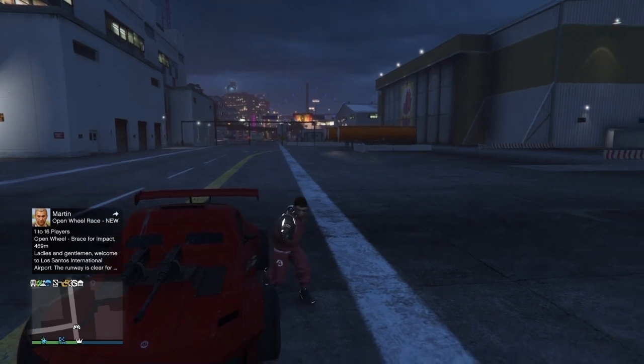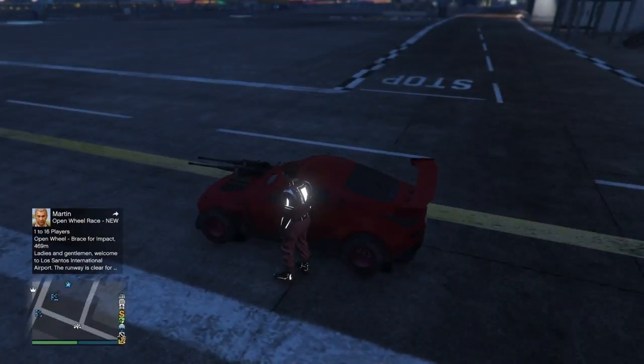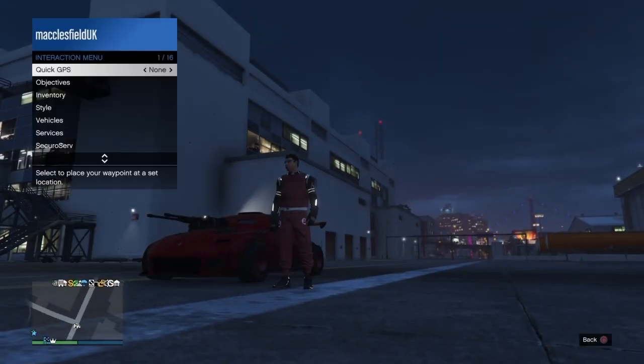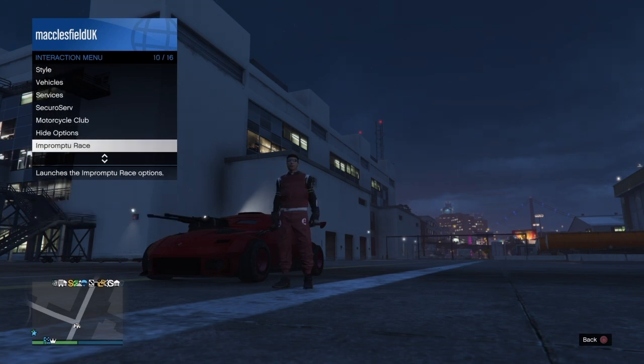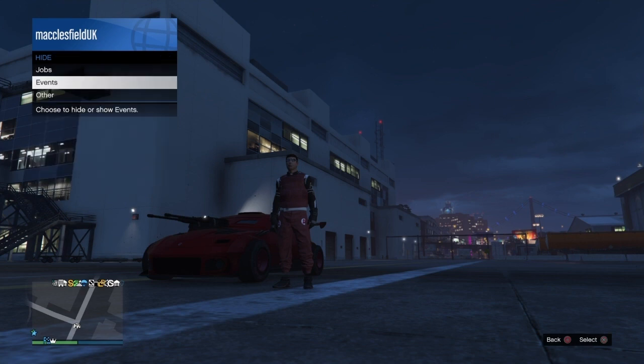What's happening guys, MacClesfield UK here. I'm going to show you guys how to do the god mode. What we need to do is pull our interactive menu up, go down to the hide options, and make sure all your jobs, events, and others are all on show.